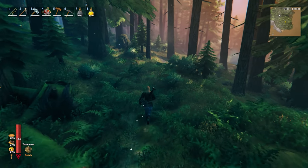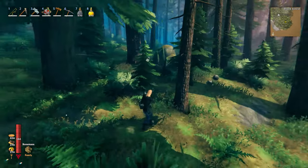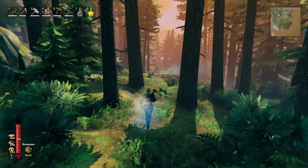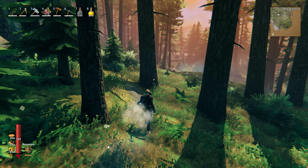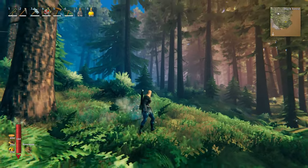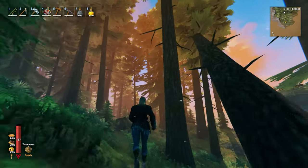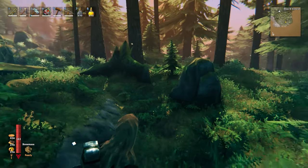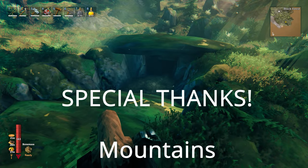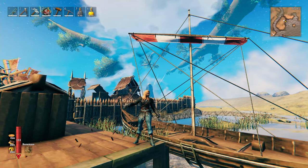Quick tip: when you're wandering through the black forest, keep your ears open and listen for the sound of crows — you can kind of hear what direction they're coming from. If you see them flying or circling, go to where they are and you will find either a building or burial chambers. It's a great way to use them as radar to find burial chambers, especially early game. Happy gaming!